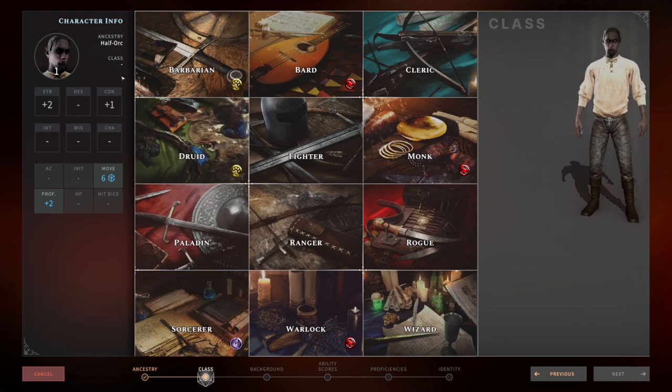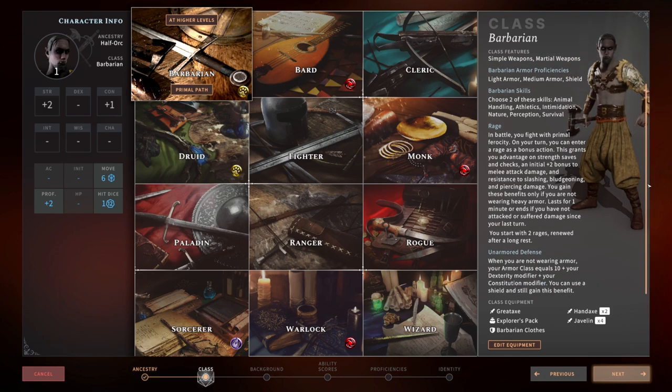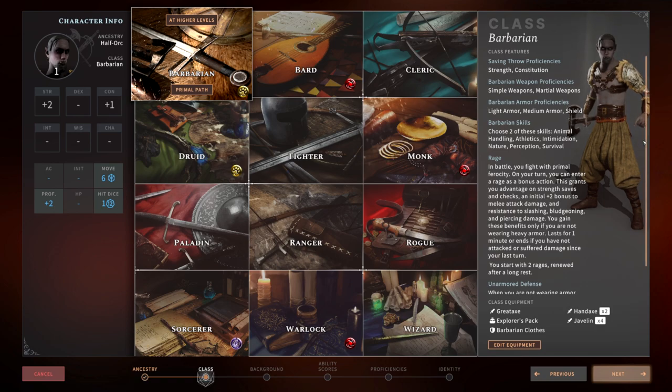Going in alphabetical order, first is the Barbarian. What makes a Barbarian special are really two things. One, they don't need to wear armor — if you have very good dexterity and constitution, you can get a good AC without armor. You can wear medium armor and a shield, but their rage mechanics may make you reconsider. The Barbarian is your straight-up damage dealer with a lot of constitution, so they have a lot of hit points, and they like to rage, which allows them to resist damage. They're the only class that can have resistances to basic damage, making them a great tank and melee fighter.